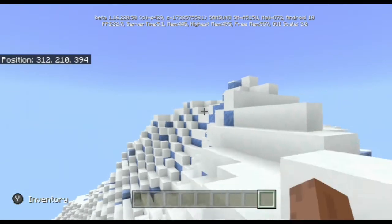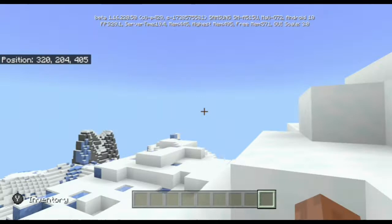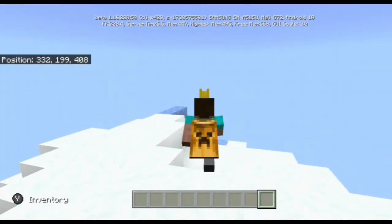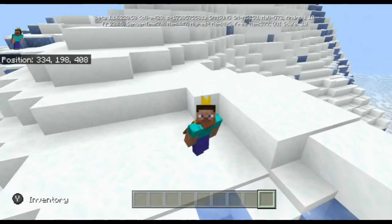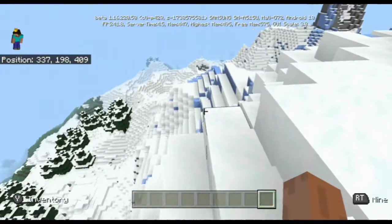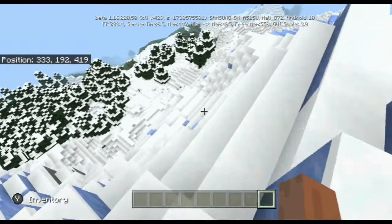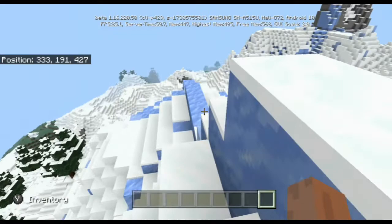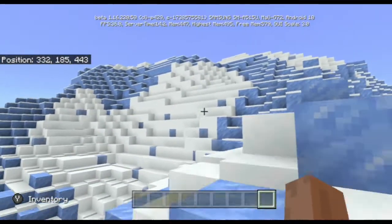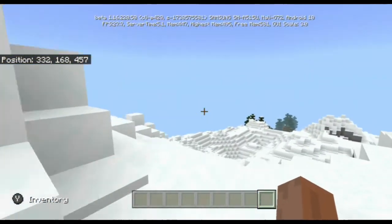But then again, some people like the rarity of these types of biomes, where you don't necessarily find them all the time, but when you do it's a great moment. So maybe another simple way to fix this issue is by adding in the Slash Locate command — kind of like the Slash Locate Structure command — where it just takes you to the closest instance of whatever you're looking for. Adding something like that would definitely make these much easier to find inside the game.